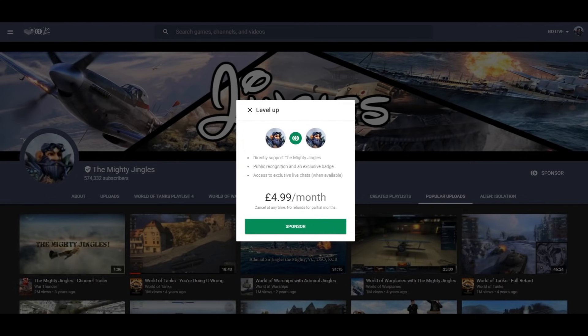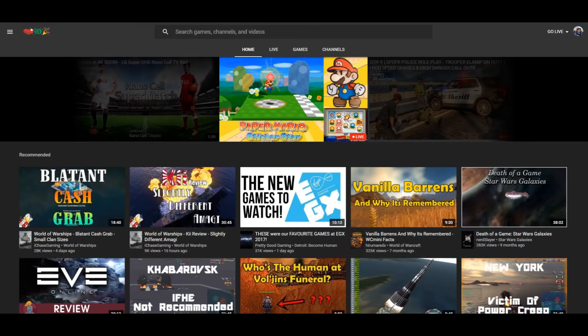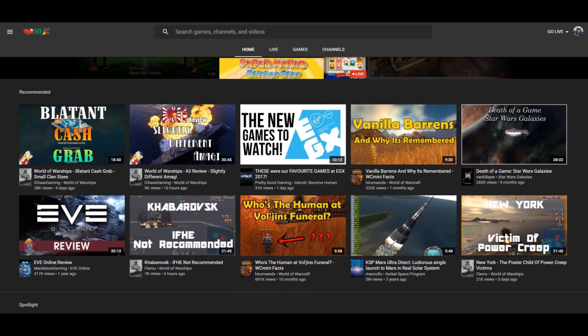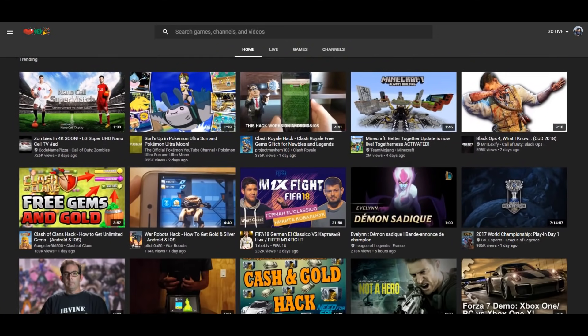If you do wish to sponsor my YouTube channel, there's a link in the video description to the Mighty Jingles on YouTube Gaming where the sponsor button is located. Fairly typically of Google, the sponsorship button is not available on my regular YouTube page and I don't believe it ever will be — only on my YouTube Gaming page. So, yay Google! That's just the way they do things.